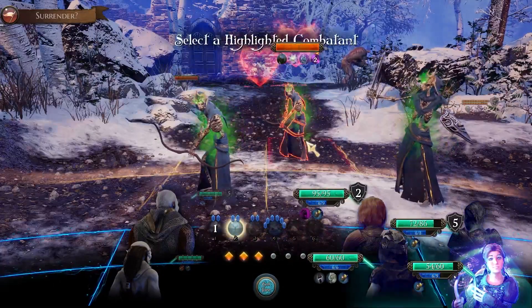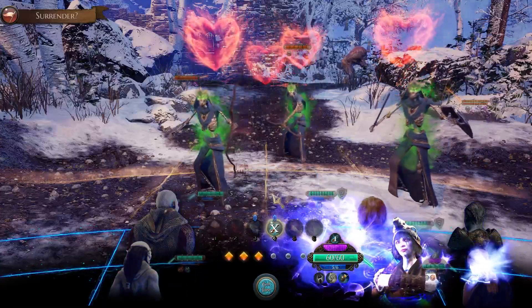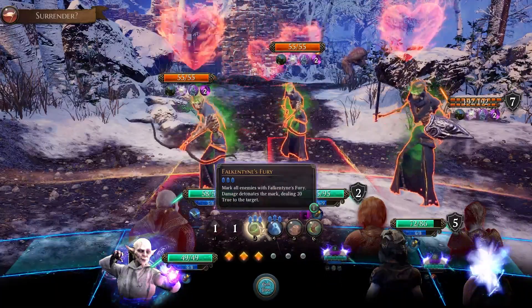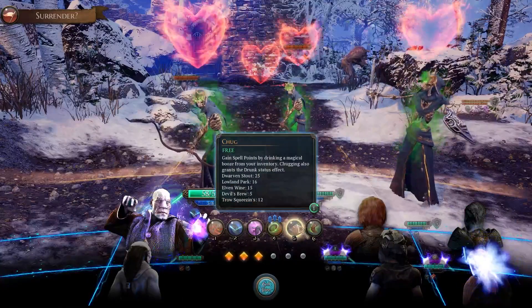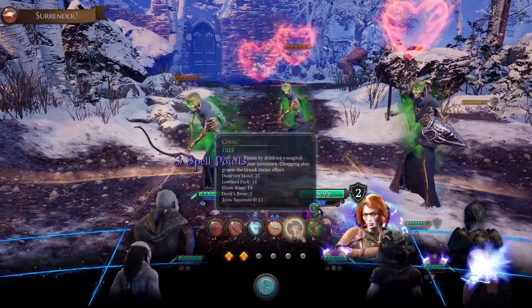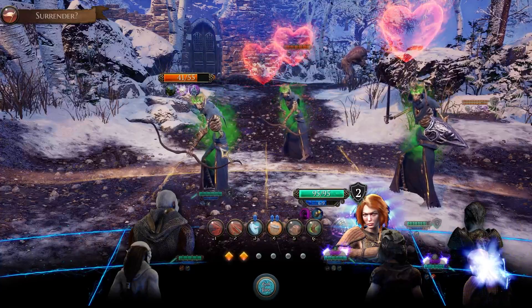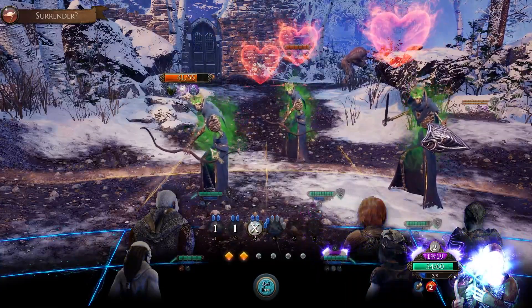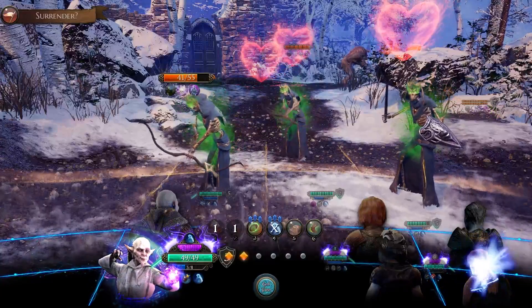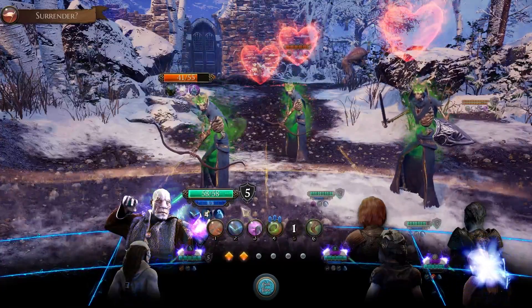I'm going to go ahead and use a Change Fate here, and then we're going to channel three, channel the Spell Song. I don't think we'll need any of these other things here — we'll be able to wipe them all out in a single moment. I'm going to grab an Elven Wine, and I may as well use a Kale's Redmond. The Mean Drunk said otherwise. Mistakes were made.